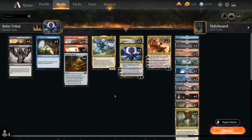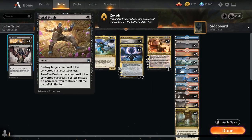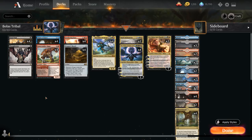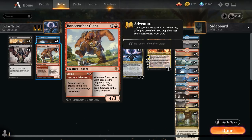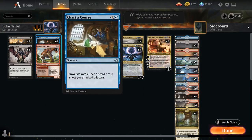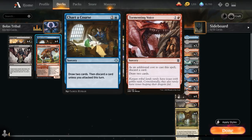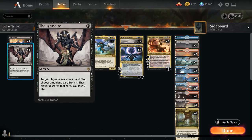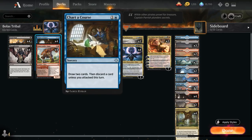Starting with our one mana interaction: Fatal Push as spot removal and Thoughtseize as hand disruption — historic staples you'll see in a lot of decks. At two mana we have Bonecrusher Giant and the 4/3 body can help protect our planeswalkers and is also a creature we can get back with Dark Intimations. Four copies of Chart a Course lets us draw two and discard a card unless we've attacked. It's a better version of Tormenting Voice and can help us get rid of dead cards in certain matchups.